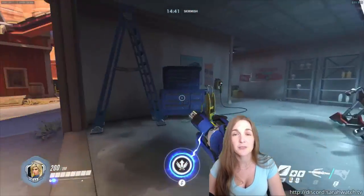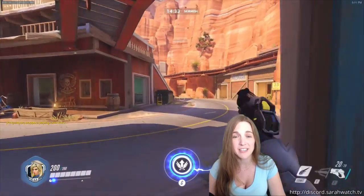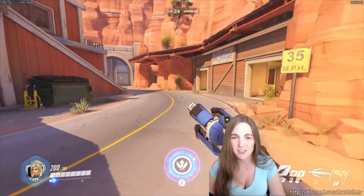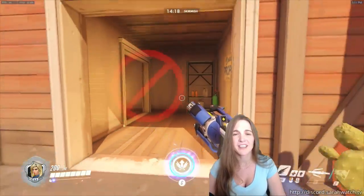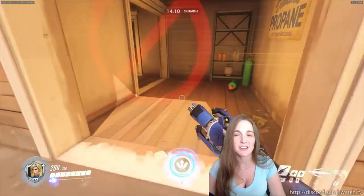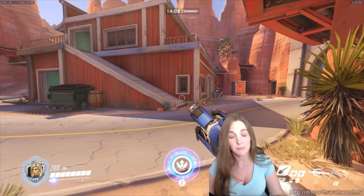If you start to round this corner with the payload, oftentimes this garage becomes a lot more viable as a place you don't have to worry about, because there's really no easy way for them to get over here if your team has kind of advanced to this point. So then you can use this for cover. But even still, once you have to keep accompanying the payload over here, it's a lot harder. Frequently I'll be put in a position where I want to hang out inside here and heal my team. I would be right in this little alcove healing them as they go along the payload.